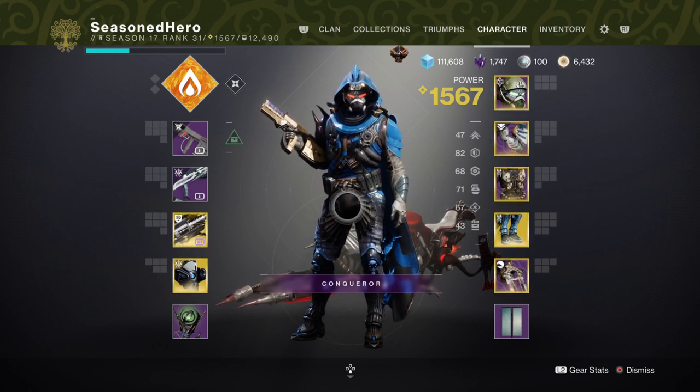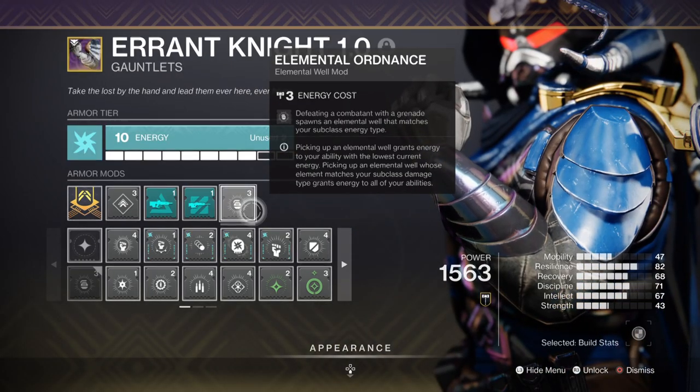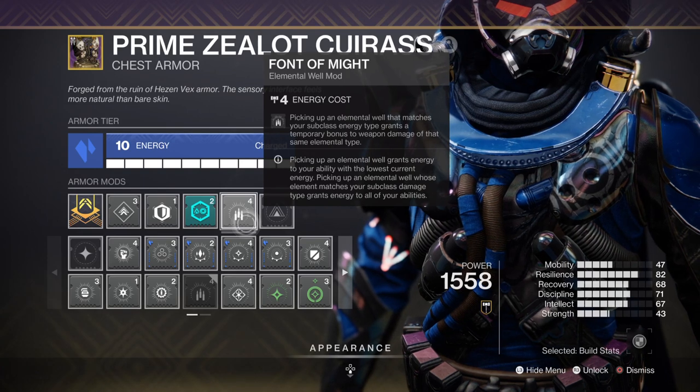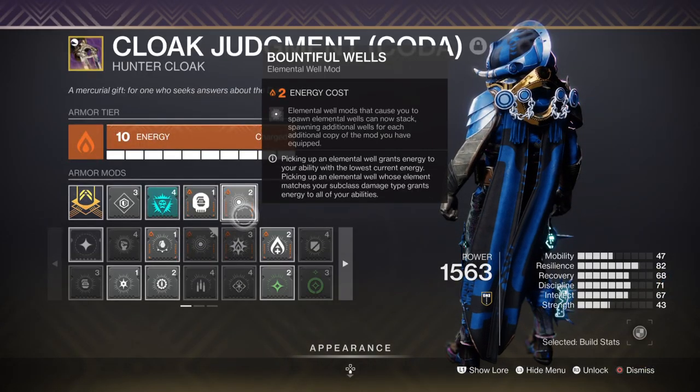For mods, we have Well of Life for health regen for a short period, Elemental Ordnance for creating wells with grenades, Frontal Melee for a 25% solar weapon buff, Frontal Wisdom for a plus 15 intellect and passive regen, and Bountiful Wells for creating two wells instead of one.